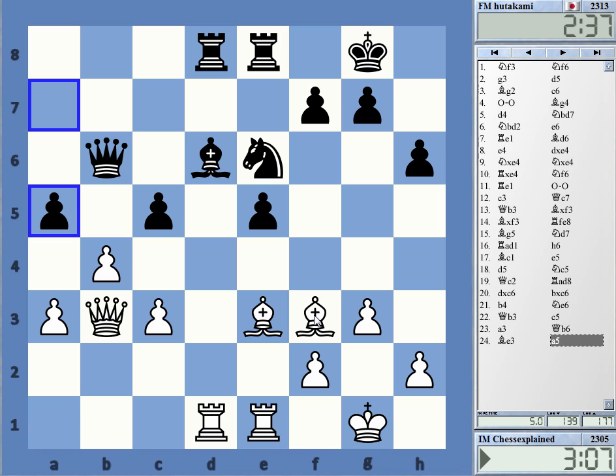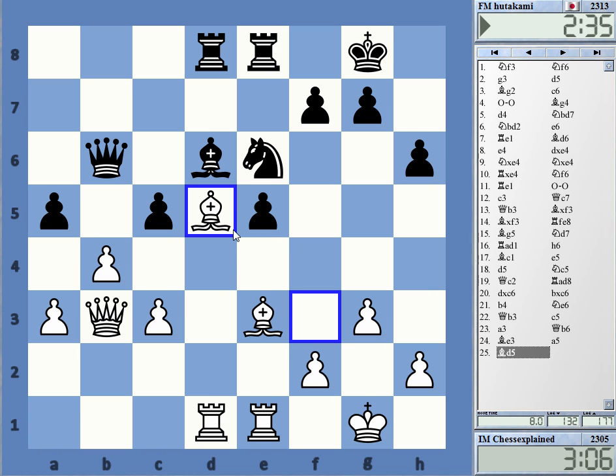Bishop d5 — yeah, protecting my queen and maybe threatening at some point to take e6, take d6 for bishop c5, winning a pawn. I'm threatening bishop e6, rook e6, rook d6, rook takes d6, bishop takes d5 — and I'm a pawn up. It's a slightly annoying threat.